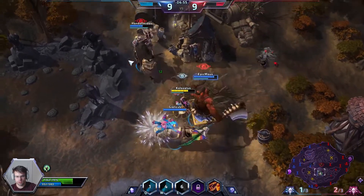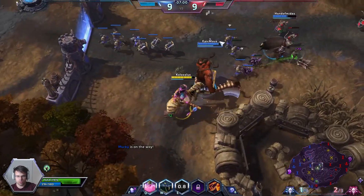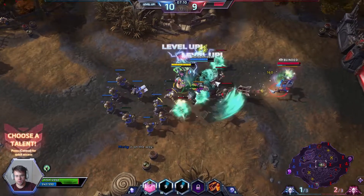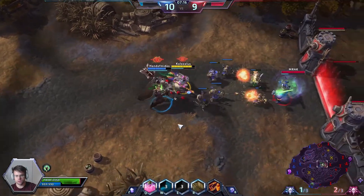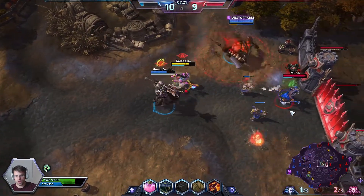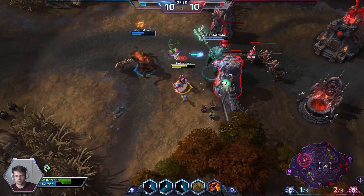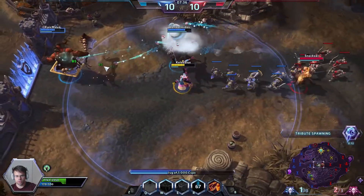They pick up this tribute and they are up one on the tribute count — might be an issue, might not be. Nobody in the top lane so I will rotate up top. On level 10 we will be picking up the Jug of 1000 Cups, which is going to grant some major healing. The enemy Zagara is potentially in a very bad spot. She catches us in a significant wall — I'm going to pop my ult here to grant a lot of healing to me and my allies.